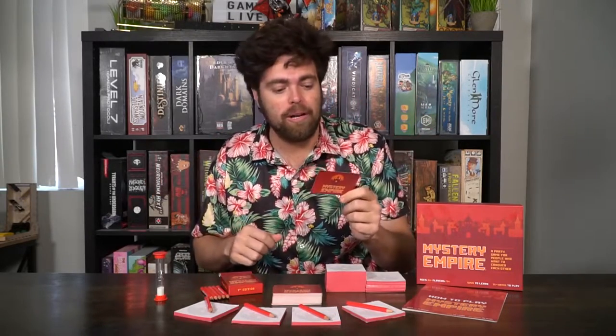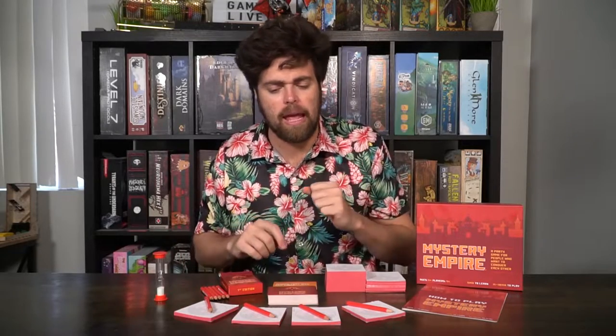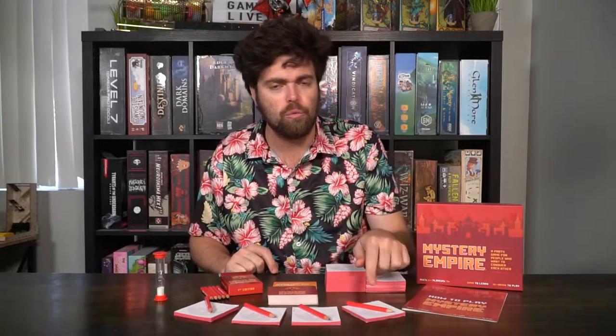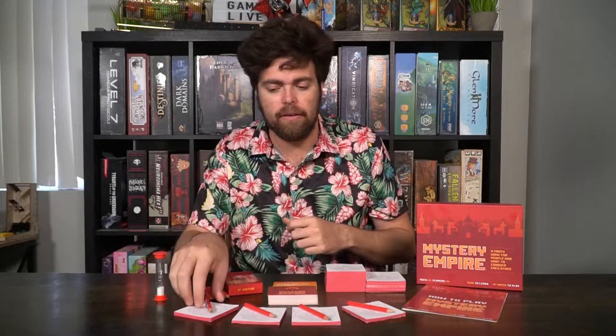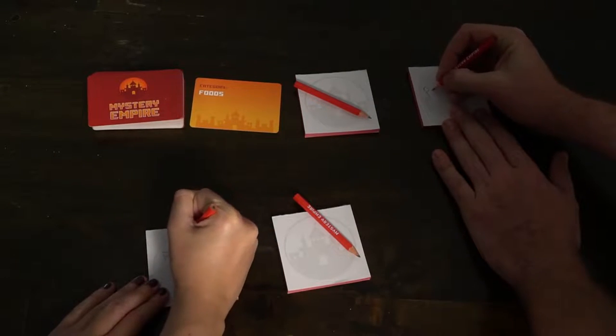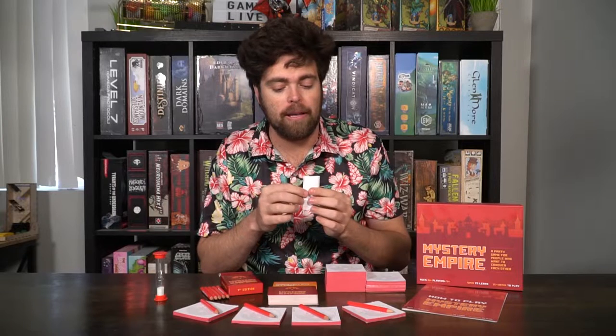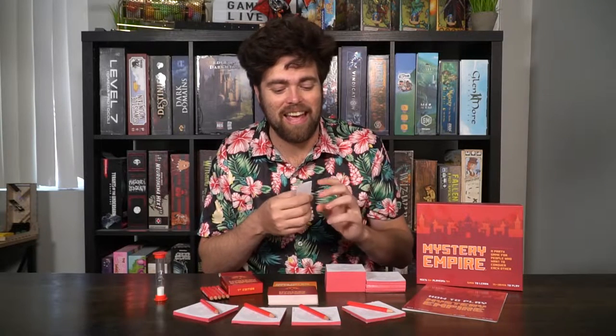So the person grabs the category card and reads it — for example, 'Things that give off light.' After that, they set the category down for all players to see; it's not a secret. Then every single player is going to secretly write down a word — a thing that gives off light, like a lamp — on a piece of paper. When they do that, they fold the paper hot dog style, then hamburger style.